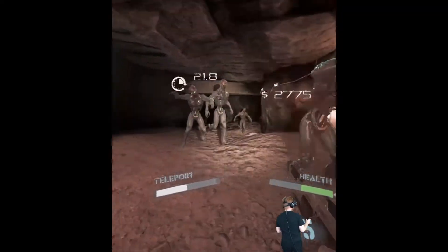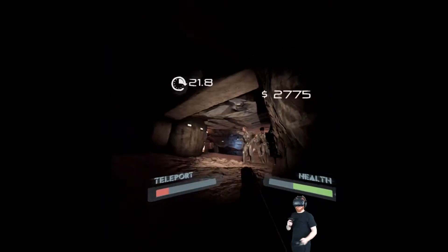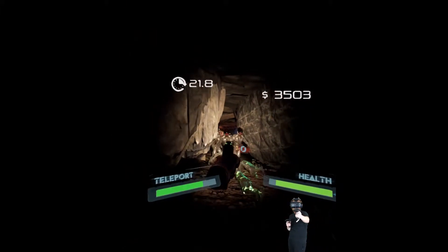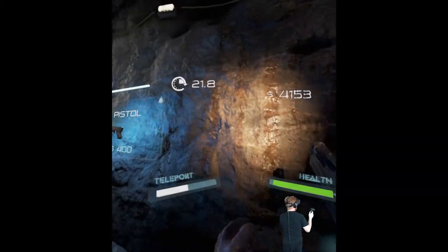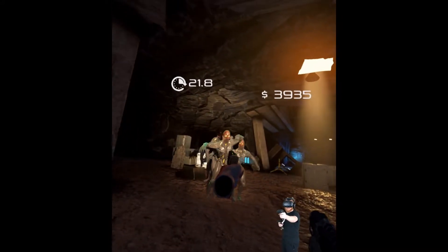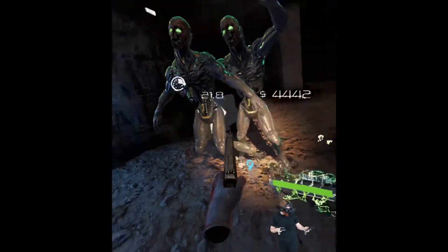You can actually kite really easily in this game. I have a pistol. Look how many of them there are - I wish I had some explosives right now. Give me a pistol for the little baby zombies. These shotguns only have five shots, so it's really not worth it to use it on anything except the big guys.